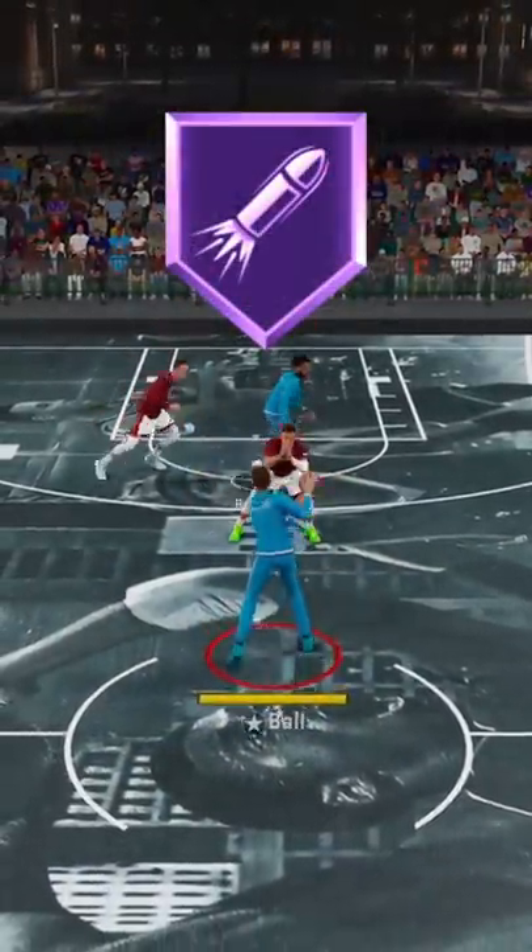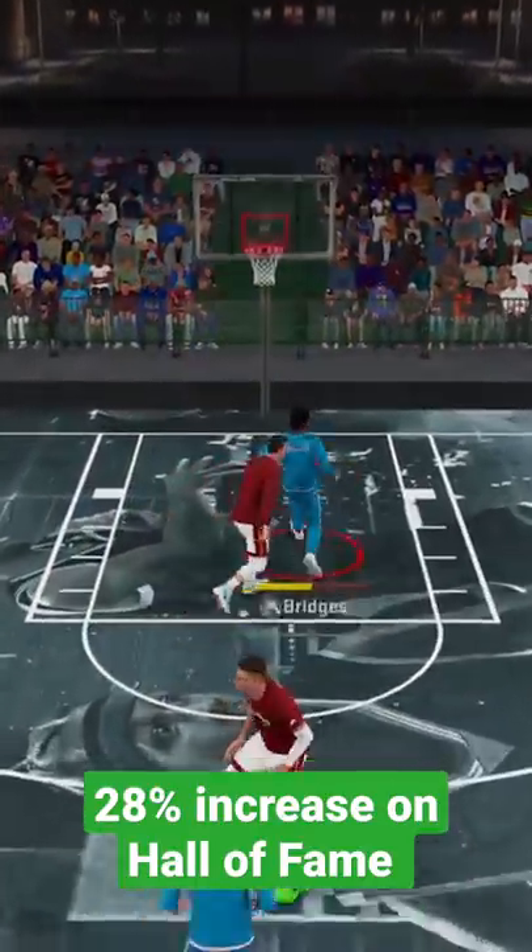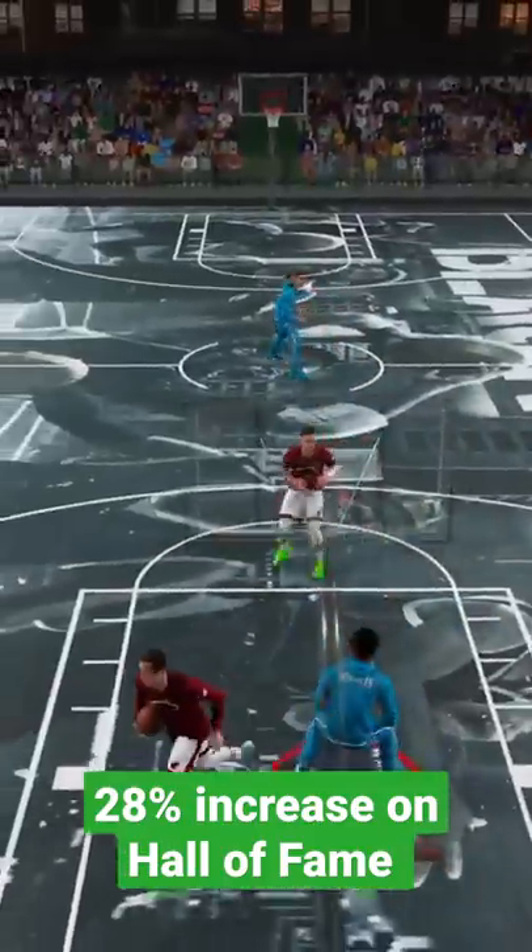Badge number 2: Bullet Passer. At a Hall of Fame level, this badge speeds up your passes by a staggering 28%.